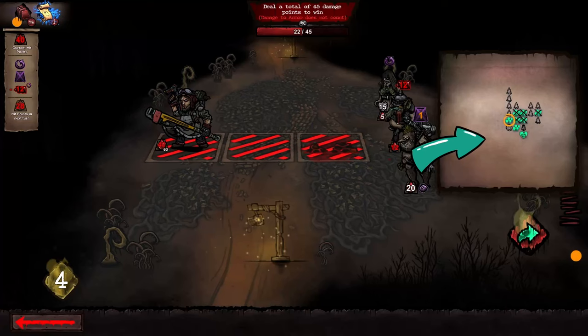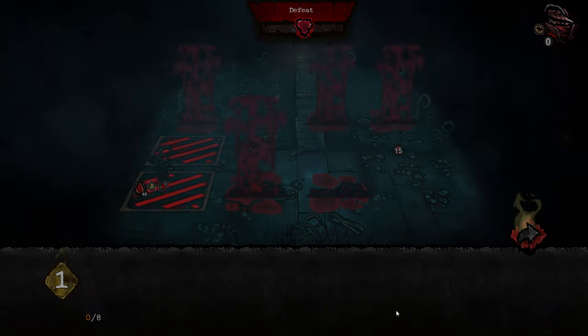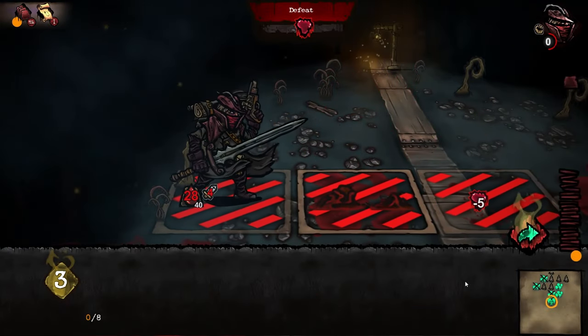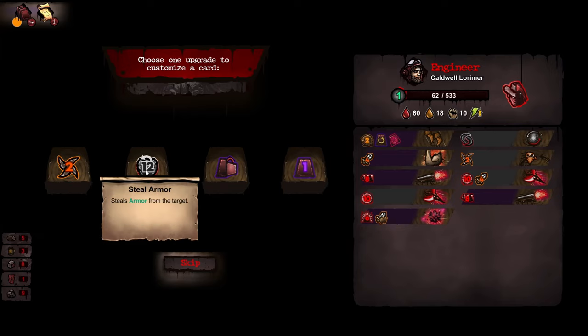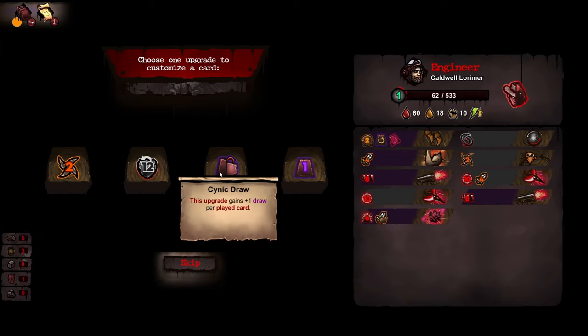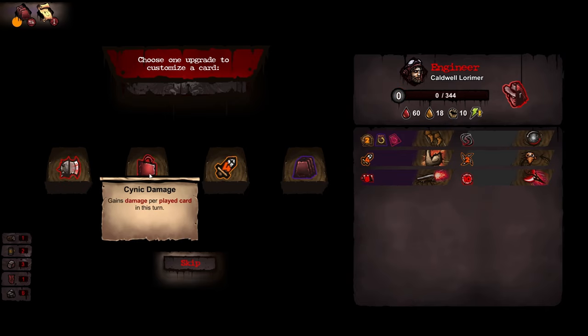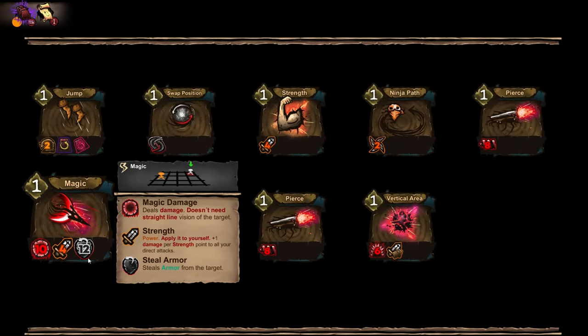Exploring is encouraged. You're given an indication of where the boss is from the start, but if you want to beat them, you're going to have to upgrade those cards. You can upgrade your cards by winning encounters and exploring the map. These upgrades can include increased damage, ignoring enemy armour, and applying negative effects, giving you the ability to tailor different cards to different tactics — making some of them quite powerful, especially if you stack some well-planned upgrades onto a single card.